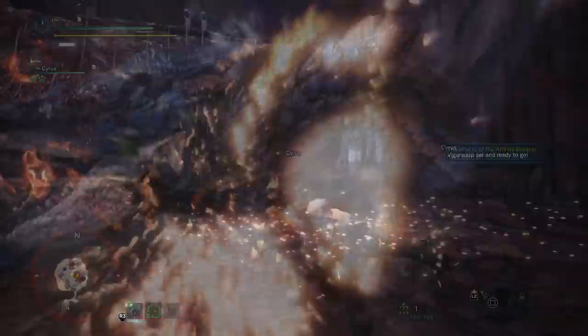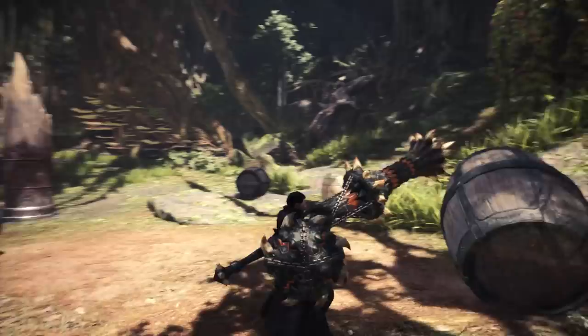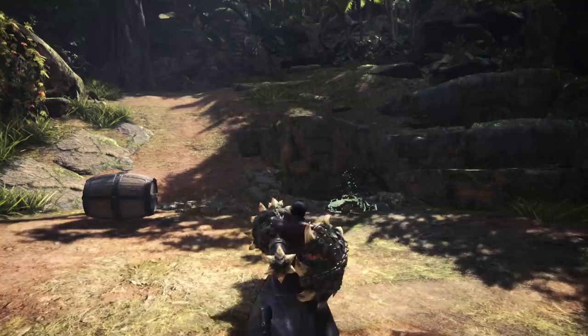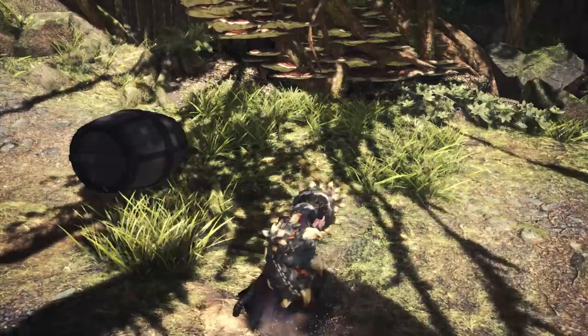First of all, we can hop forward. Such a tiny change helps a lot with just being able to stay aggressive, make small movement adjustments, and help with repositioning. We can also shield dash not just forward, but also from side to side. Out of the shield dash, we can still do the shield bash, but now we also have this lunge attack that does a little triple hit, which kind of resembles something from Gen Ultimate that I'll talk about soon.